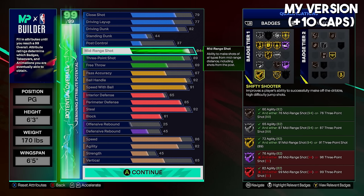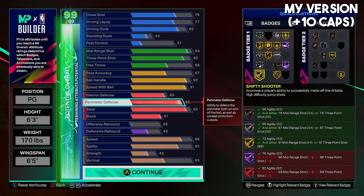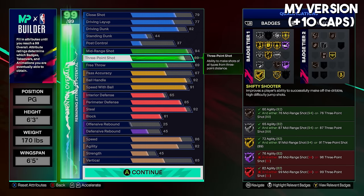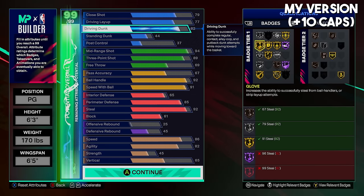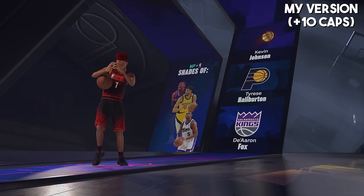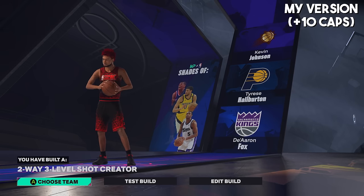The last attribute points went to standing dunk. With plus 5 cap breakers on mid-range for 99 mid-range, plus 3 on ball handle, plus 2 on speed, and the Level 40 plus 1 on ball handle again for 96 — the badges are all Legend shooting badges, Hall of Fame Handles for Days, Legend Lightning Launch, Hall of Fame Interceptor, Silver perimeter defense badges. This is the build with a 99% win rate in Season 2. The jump shot shades are Kevin Johnson, Tyrese Halliburton, and De'Aaron Fox. This is my two-way three-level shot creator — aka my Midi Magician build.